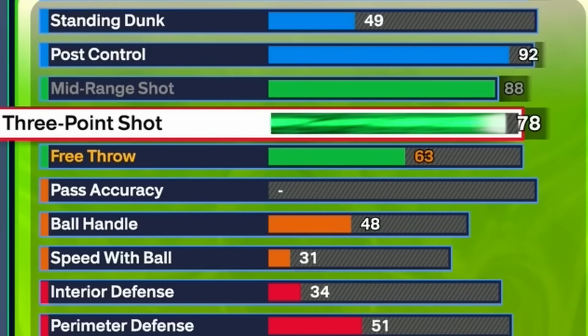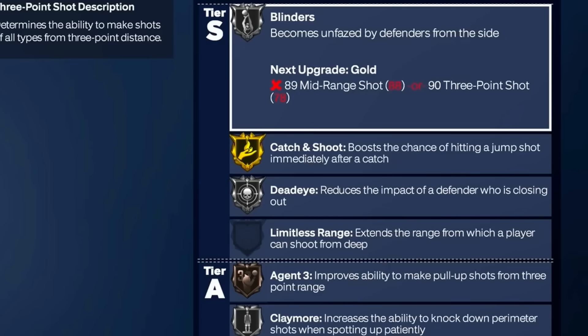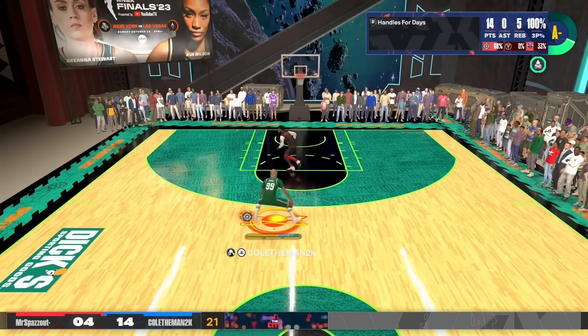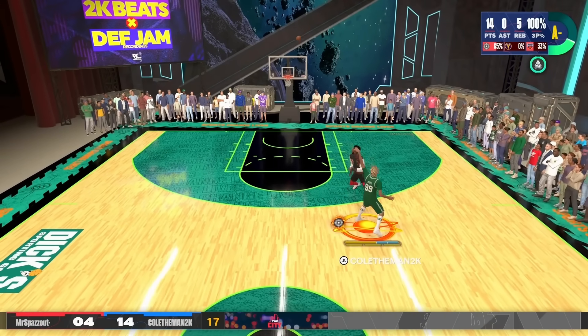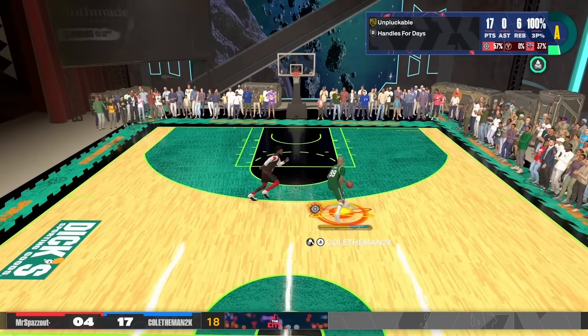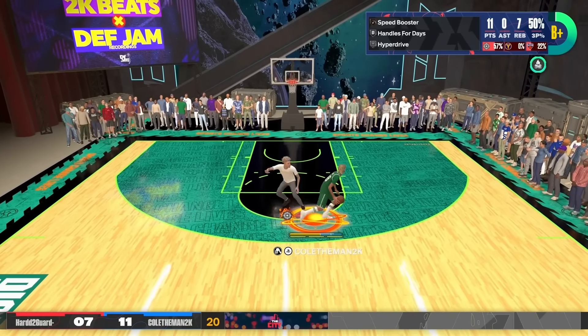For the three ball, put it up to 78. This is a template — if you need a higher rating like 81 or 82, you can tweak it. I probably could have gone 76 but played it safe with 78. The badges include Silver Blinders, Catch and Shoot on gold, Deadeye silver, and Agent 3 on bronze. As long as you can shoot, you'll be fine with a 78 three ball. I shoot 76% from three on this build because I don't shoot threes unless I have takeover or I'm completely wide open. I play super cheesy — fading mid-range shots abusing gold Midi Magician and gold Green Machine.